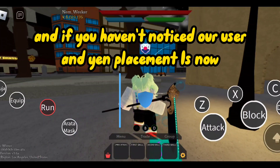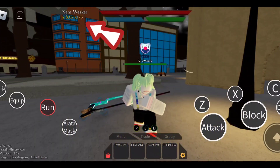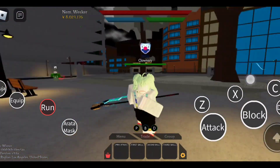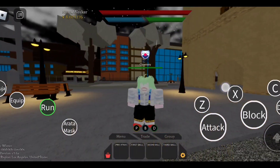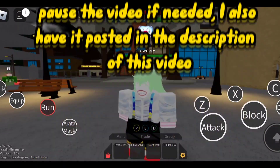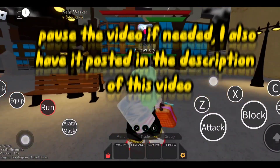And if you haven't noticed, our user and yen placement is now in the upper left side of our screens — well, I can only speak for mobile on that one. Also take a look at these icons; I believe they're to show us the cooldowns for blocking, parrying, and dash. But anyway, now the moment you've all been waiting for — the new code, pause the video if needed. I also have it posted in the description of this video.